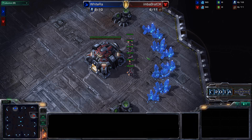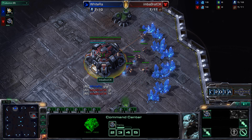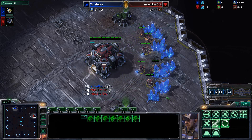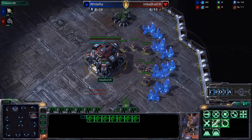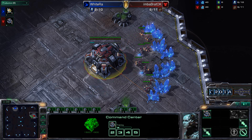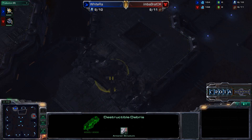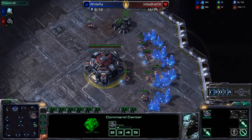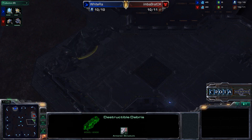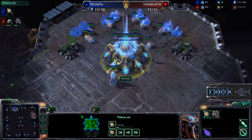Hello everyone and welcome to game 2 in the series between WhiteRaw and Braddock here on Antigua Shipyard. I believe this is going to be the Battle.net version of the map as there is no force cross spawns. I really like the Battle.net version more than the force cross spawn positions because of the way the map is situated and the number of options you have, even though spawning clockwise or counterclockwise does affect whether this third base is exposed close to destructible rocks.